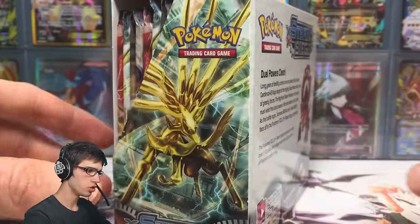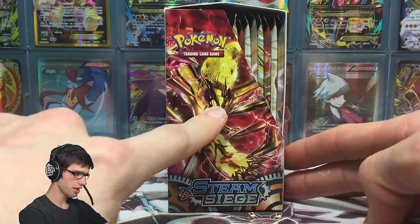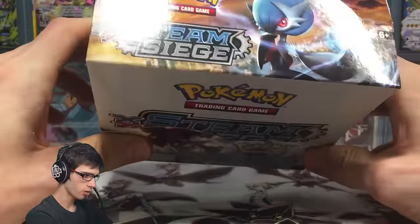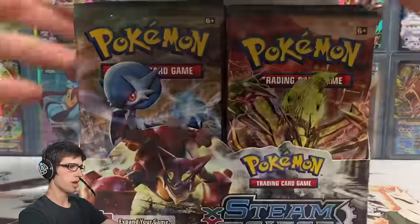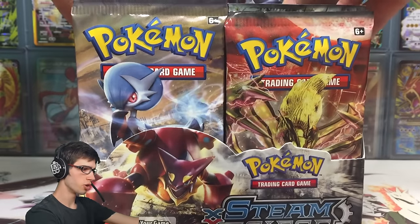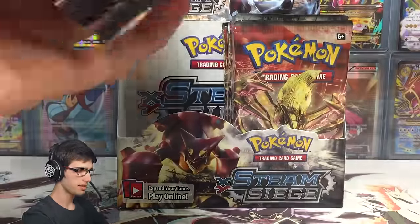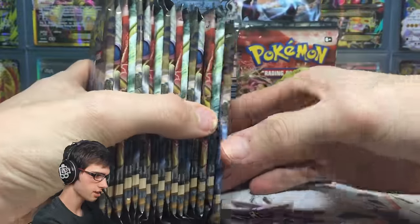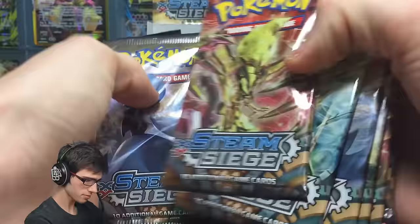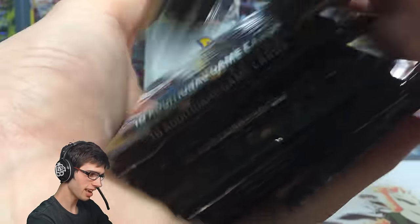Dual Powers meaning the Dual Types have made a return to the TCG. The Delta Species have made a return. We've got the Eevelution Break being another mascot of the set, and Shiny Mega Gardevoir. So the hopes for today — we're hoping for some Volcanion EX goodness from this box. Runner-up would definitely have to be the Steelix. So we're going to start off with the left-hand side, choose 12 randomly, shuffle them up, and see what pulls we can get.